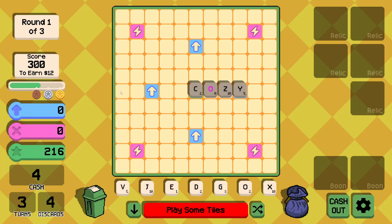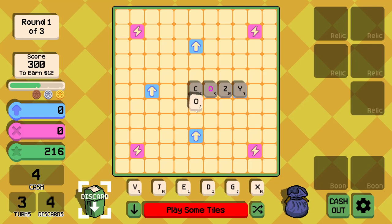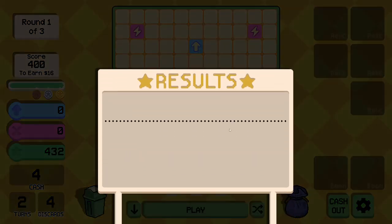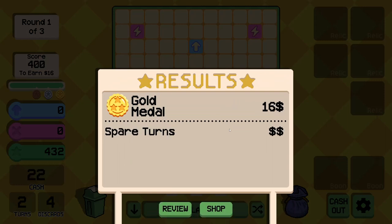Now we have to earn $300, earn $12. We've got 'codex' — that's a nice word. Smashing it. Gold medal! $16 and some spare turns as well.